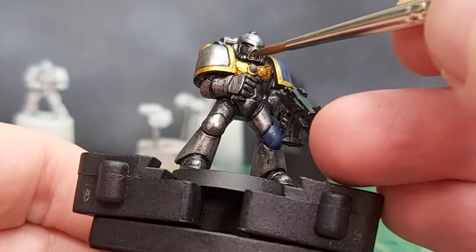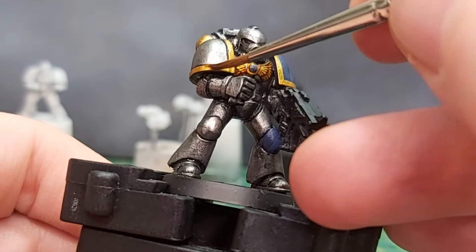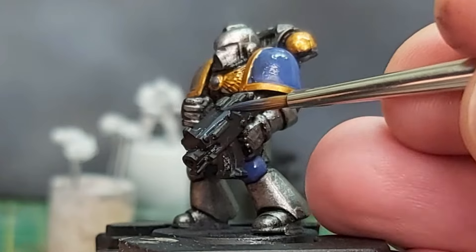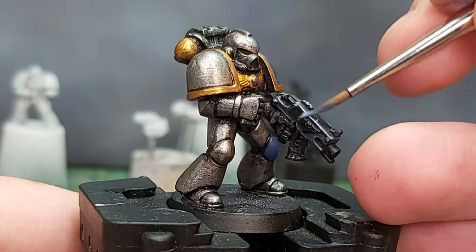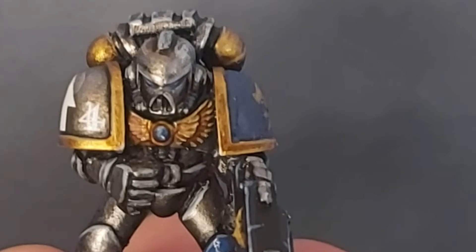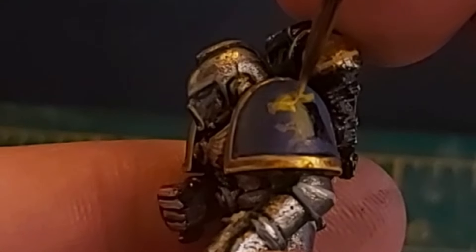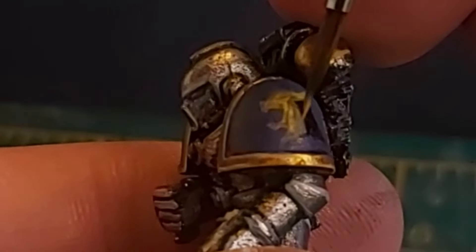When that was dry, I shaded the gold with Reikland Fleshshade, and then went over the raised areas again with Dwarven Gold. The bulk of the armour was black, and my preference is to paint the edges a dark blue first, and then highlight sharply with a light grey. The eyes and the gem were also blue, painted like the shoulder pad. The finishing touches were the transfers and the freehanded tiger, which I practised first on pencil and paper.